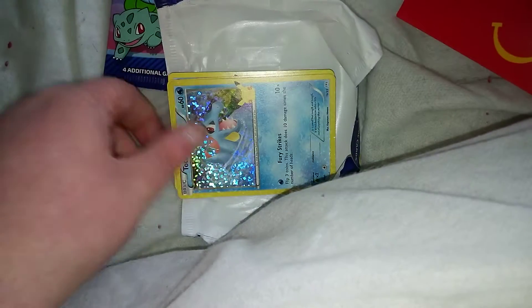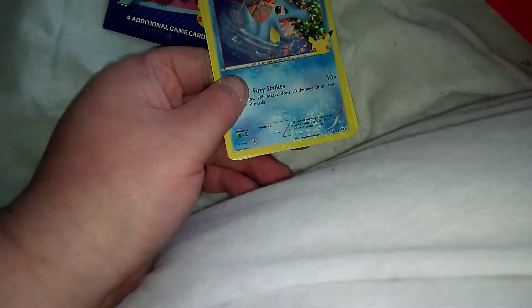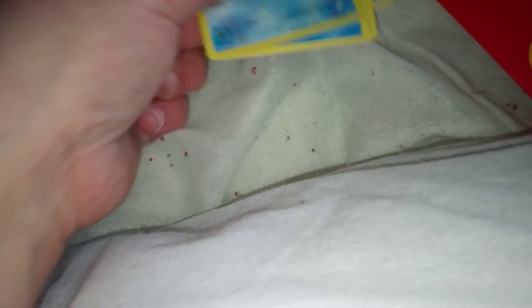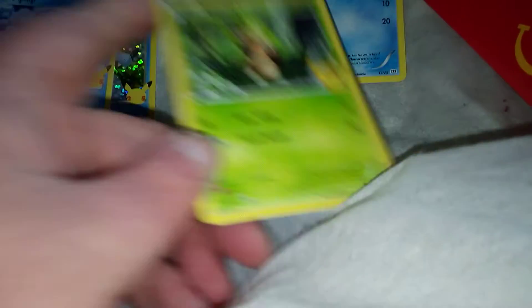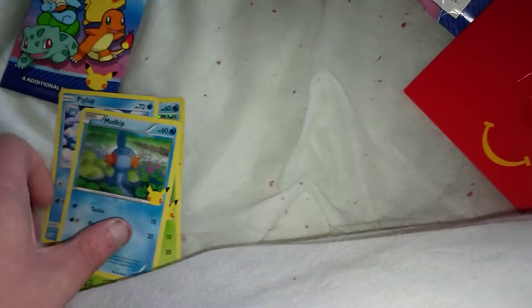And our first holo is Totodile. We've got Piplup, Chespin, and Mudkip in the first one.